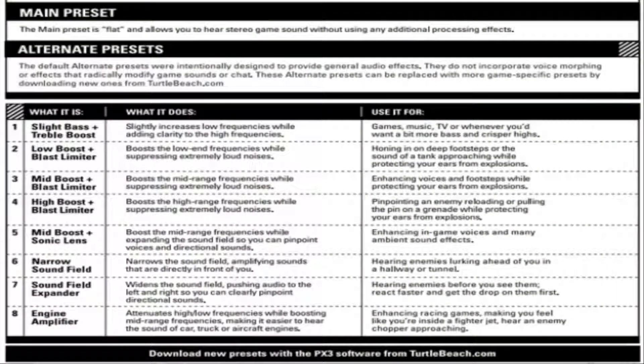I'm going to flash the PX3 reference card back up on the screen now and talk about what preset on the actual headset you want to use if you've got the DSS2. Do not use preset six or seven because they are for stereo sound only. Now you're using the optical digital with the DSS2 you're getting full Dolby 5.1 channel surround sound — effectively like having five speakers around your head, not two either side. So don't use six or seven.